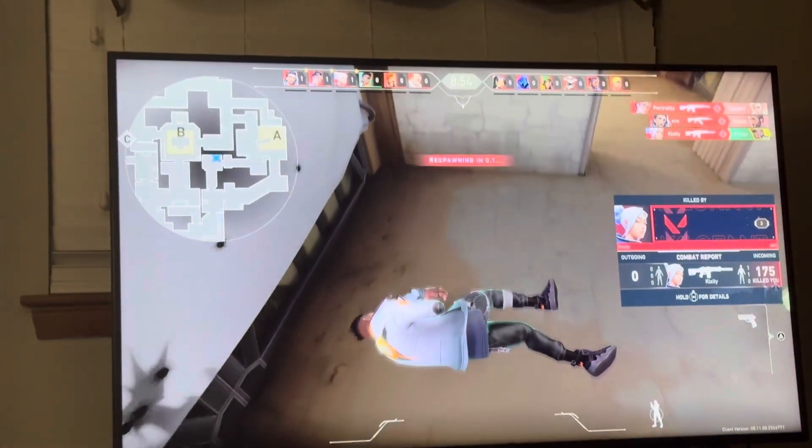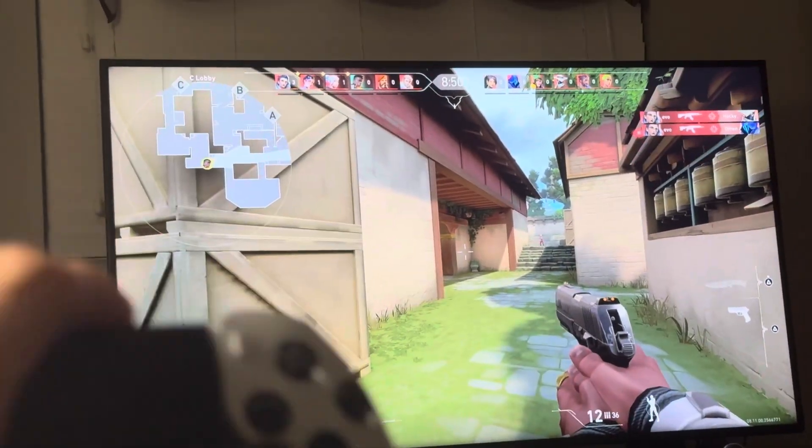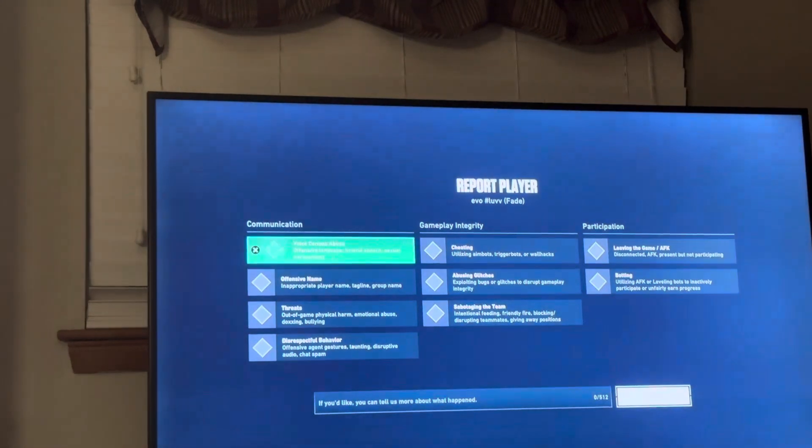There are a lot of reasons you can report people in Valorant. You can do this by pressing the touchpad on PlayStation, or the select button on Xbox to pull up the scoreboard. Then here, you can press X on someone's name and report them right there.